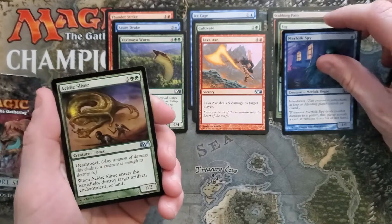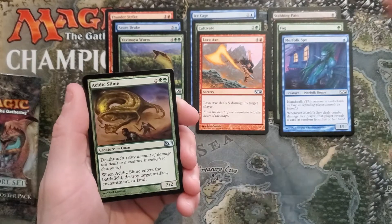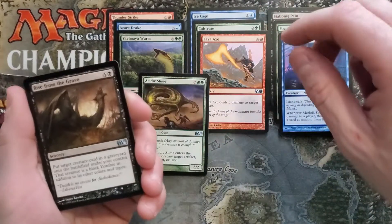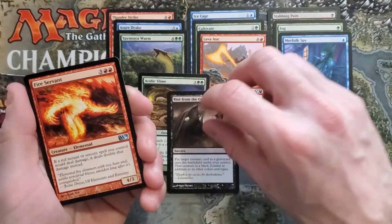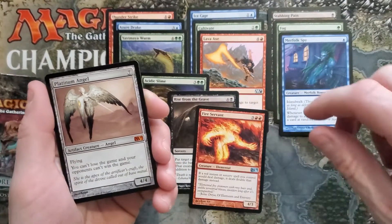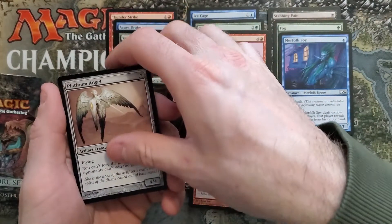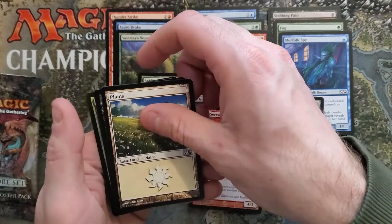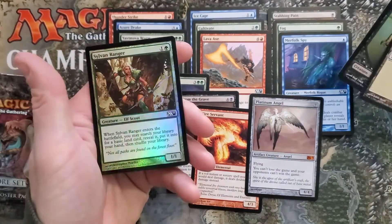There's a foil in here. Free or Aid, Slime, Rise from the Grave, Fire Servant, and a Platinum Angel. Oh, foil Pure Aid — wait, the foil's in the very back. It's green — a Zombie Token and a Sylvan Ranger. Still looks sweet though.